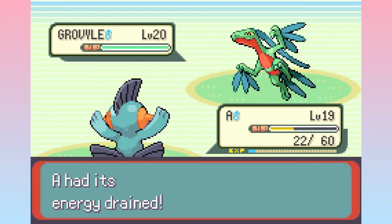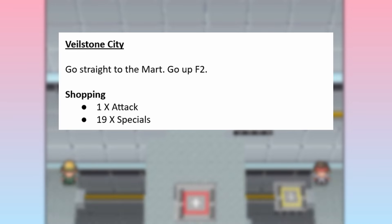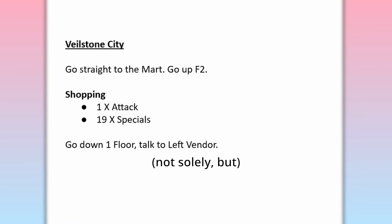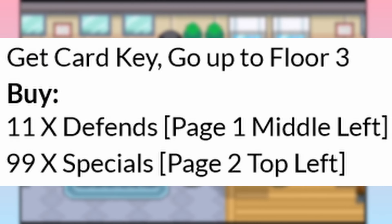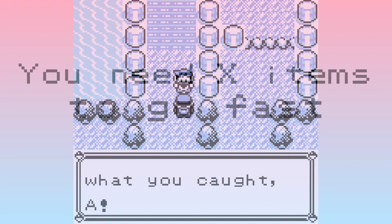Looking at the notes for Pokémon Emerald, a world record route has you purchase no fewer than 39 X items, all necessary for difficult fights that would otherwise be very slow or impossible to beat at that point. Pokémon Crystal has you buy 21 X Specials just so Raikou can sweep everything comfortably. Pokémon Platinum speedruns only shop four times by some notes, and one of those is solely to buy 20 X items. HeartGold and SoulSilver routes recommend purchasing 99 X items — probably because it's faster to scroll to 99 than to buy the specific amount actually needed.